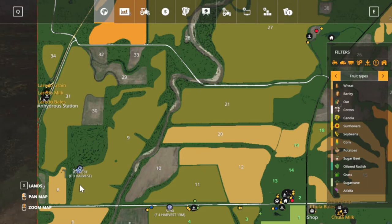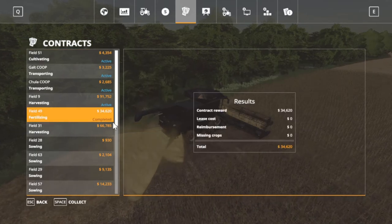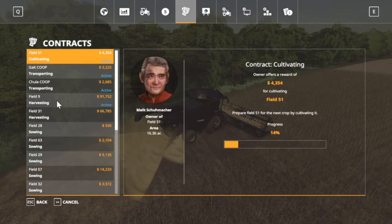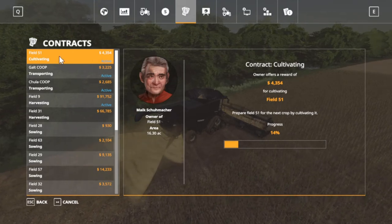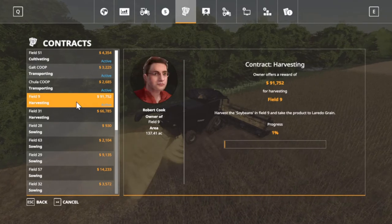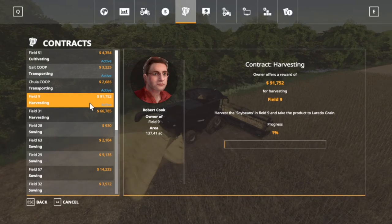We're making one headland around and then we're gonna be starting here going back and forth. I'm gonna try to get a dump truck down here and have it on course play to dump. We got field 49 — 34,000 — we're gonna collect that. Then we got two transports, a cultivating, and a harvest that we're on now. One percent done. It's gonna be a long day, folks.